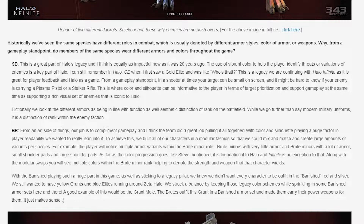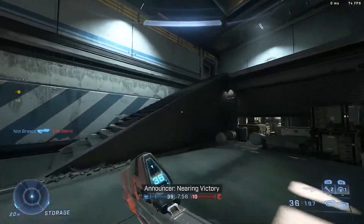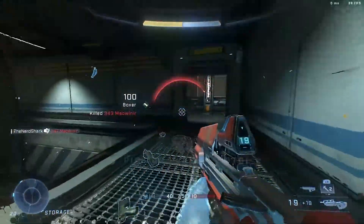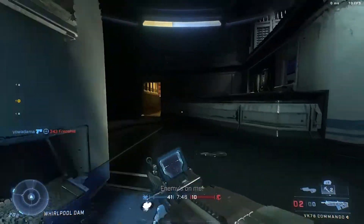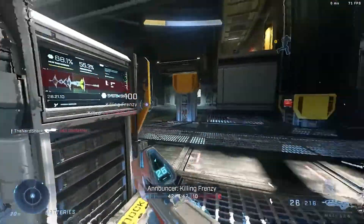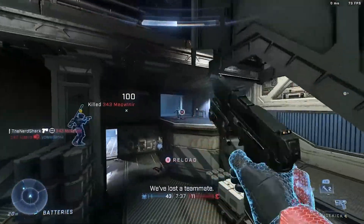Fictionally, different armors are in line with function as well as aesthetic distinction of rank on the battlefield — while going further than modern military uniforms, it is a distinction of rank within the enemy faction. Having these ranks is simply a must for Halo. Without a clear visual indicator of what you are up against, you can get unpleasantly surprised. For example, in Halo 4, sniper knights were only distinguishable by a weapon that blends in with their own color and a ring around the head that only appears when aiming — otherwise, they were identical to every other knight.